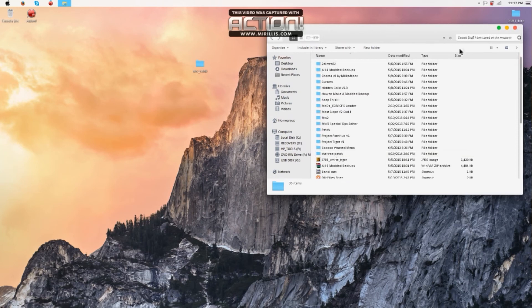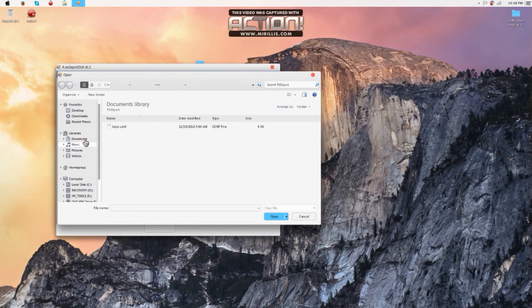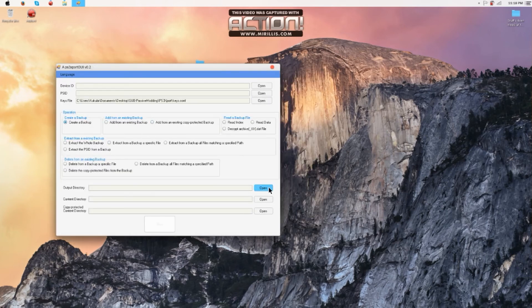Here it is guys - PSG export folder. I found out you guys don't even need the PlayStation ID; that would only be if you're doing DLCs or something. Basically all you need to do is click on the keys file which should be right there in the folder - in the PSG export folder. It should say keys.co and if you guys can't find it let me know in the comments.